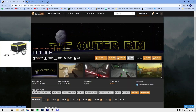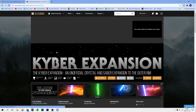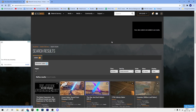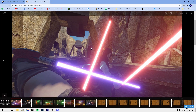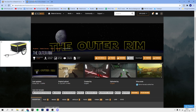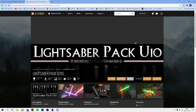Try downloading Outer Rim first because it's the best one. But if you just want lightsabers and Outer Rim isn't out for U10 yet, you can install the Lightsaber Pack U10 instead — these ones actually glow better. So go ahead and download that one if needed.